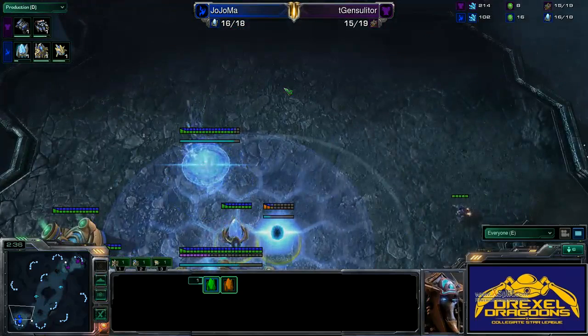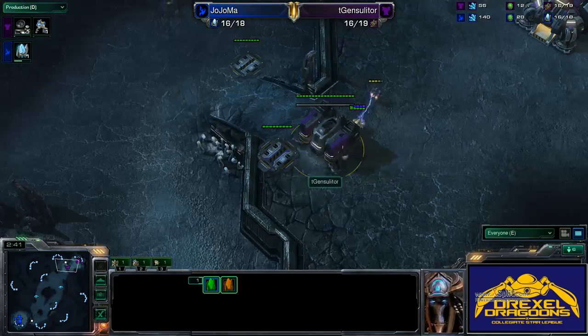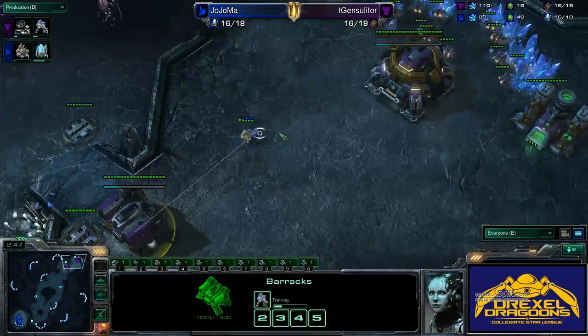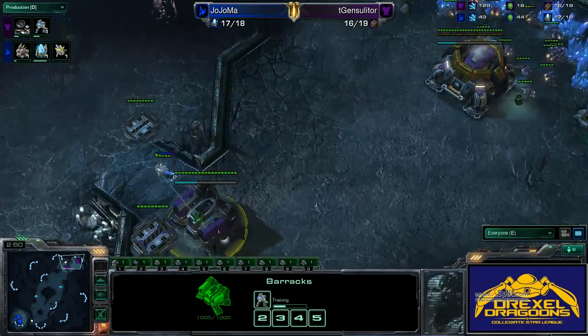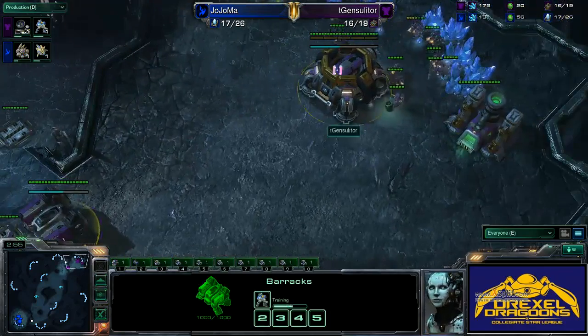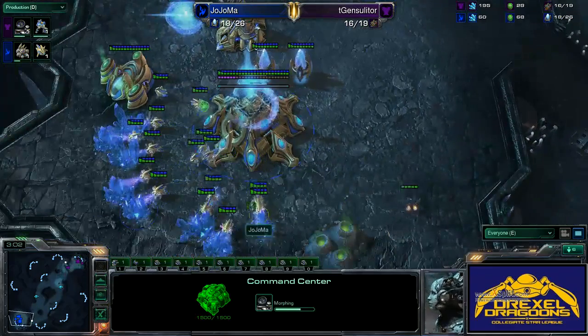Interesting second pylon placement. A lot of the time Protoss players will place their second pylon further up for better vision of their base, and use the third one to avoid an Artosis pylon — but you can really do it either way if you're fairly confident you're not being cheesed, as he seems to be. We do see the Cybernetics Core and Orbital Command building at the same time — just about as standard an opener as we could have right now.